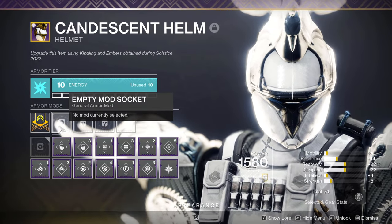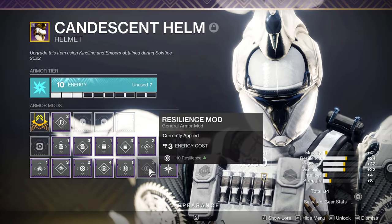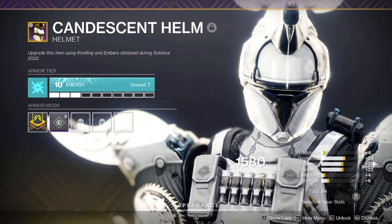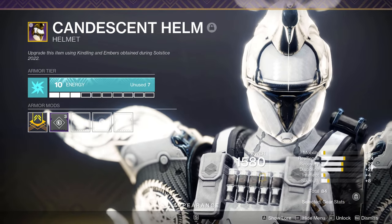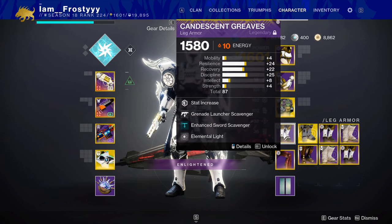So the absolute highest stat number you can get on a single piece of legendary armor is 68, going up to 80 once it's fully masterworked, going up to 90 with a base stat mod, and going up to 110 with a charge with light mod, which is a little bit more advanced.